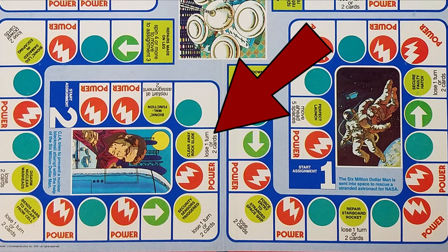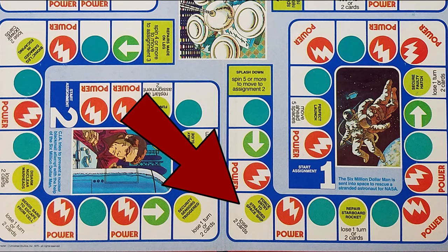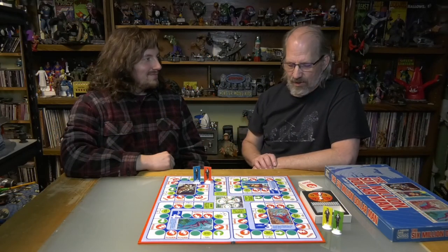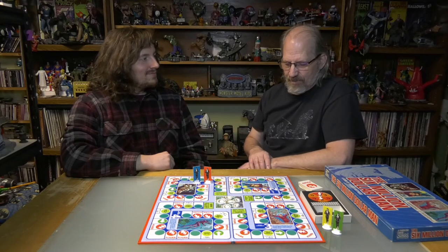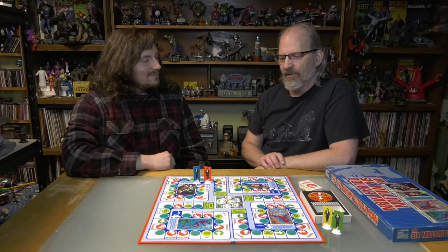And then there are random tiles that have a myriad of different effects — some positive, but most of them incredibly negative. Like the disarmed nuclear warheads tile where you lose two cards, or the bend bars to escape from cell tile where you lose one turn or two cards. Everything has a little different theme to it. There are one or two good ones, but most of them are bad.